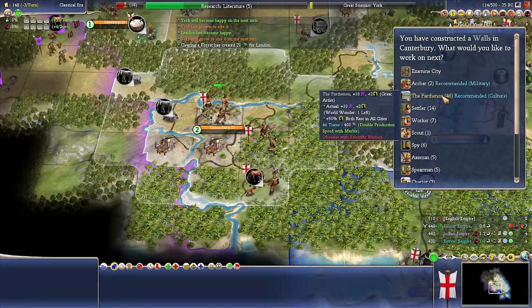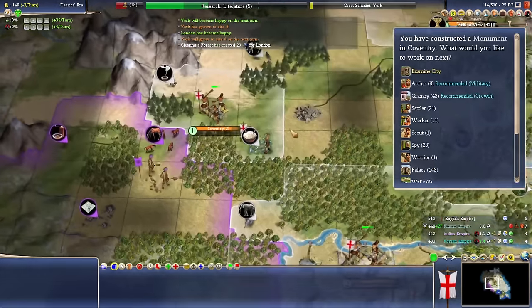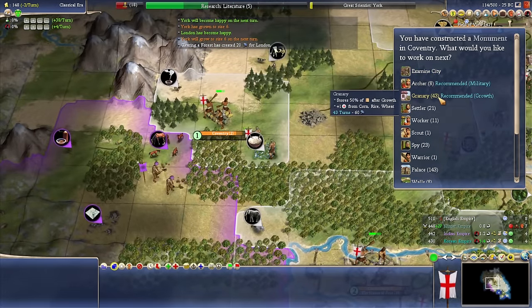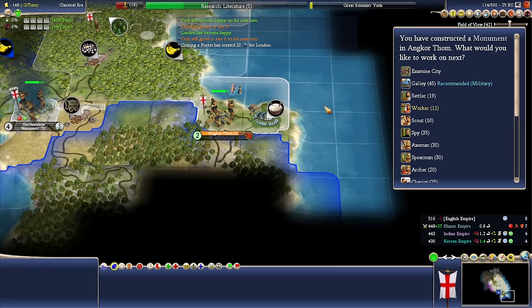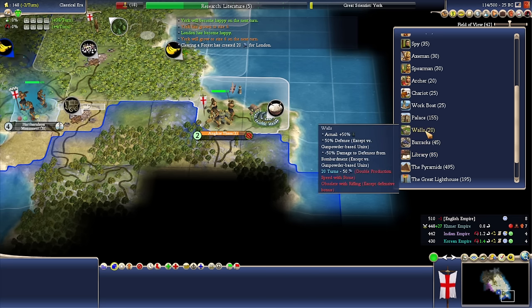This isn't necessarily our ideal great person city, although we might just slam it down. We could build the Statue of Zeus — let's start that in Canterbury. We're going to do some more chops as well, which is good. Granary here for some extra growth is going to be nice. You got yourself your monument. We're going to want to build walls — I was thinking more culture-growing things, but maybe walls over here.